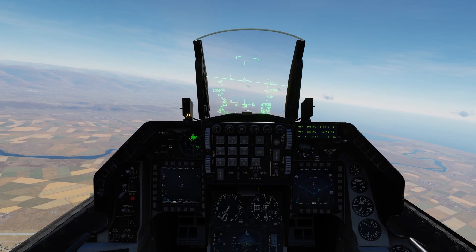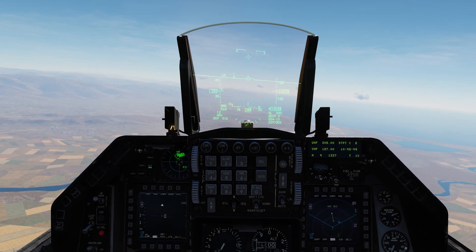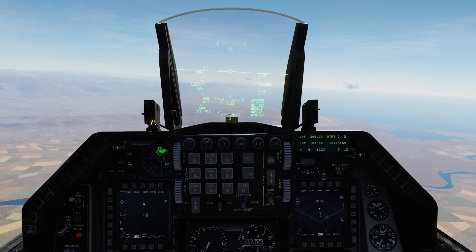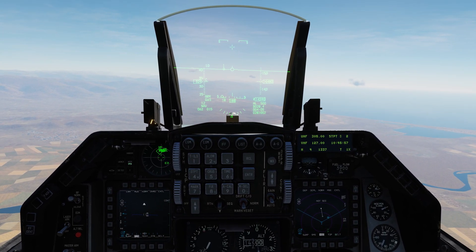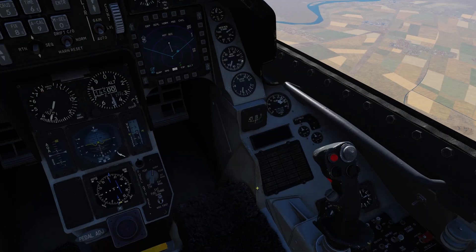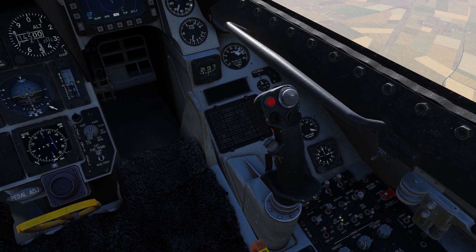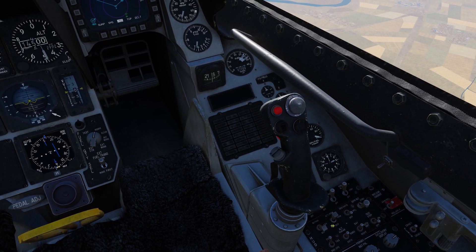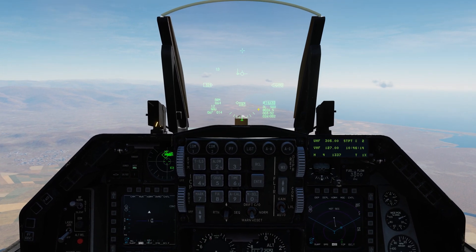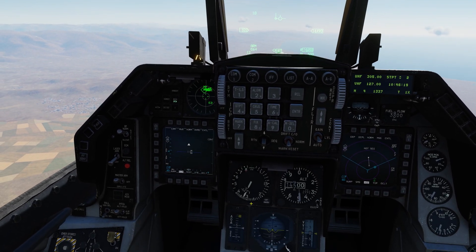Welcome back to another episode of Flying with Overkill — F-16C Viper for DCS World. Today we're going to look at post-designated CCIP bombing. This is used when you can't physically see the pipper on the target; you use a simulated pipper instead. You find your target with the simulated pipper, press and hold the weapons release button, then level out the aircraft — essentially putting it into a CCRP mode after designating with your CCIP pipper.